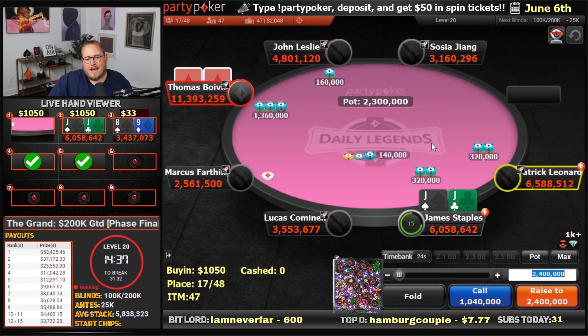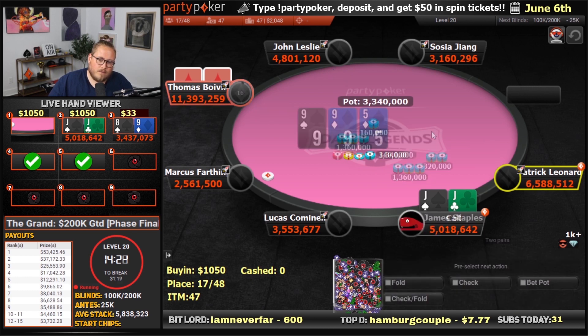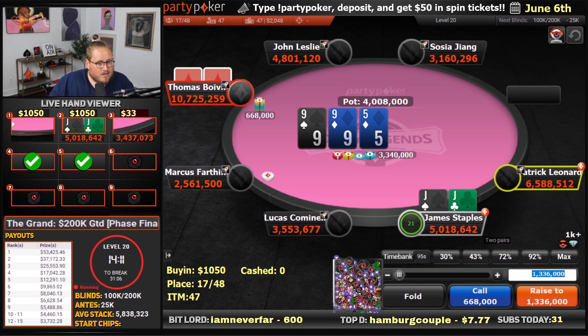We have two choices: we can flat and play flops, or we can back-raise over the top. I think call is better. Get away on ace-high boards for sure. Face difficult spots on king and queen-high boards, but I think call and go to a flop. Very good flop. Don't fold here, I think. If we bubble, it's fine. Their range is going to be really weak here in general. We should call. Call and fold on an ace turn — king and queen is tough.